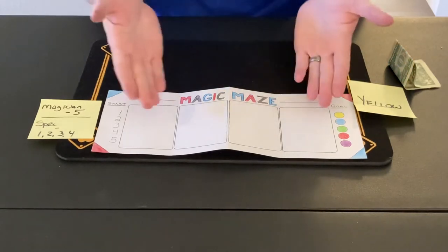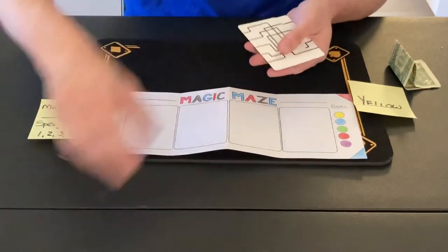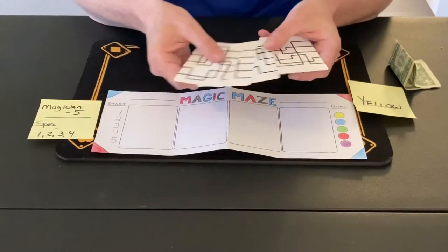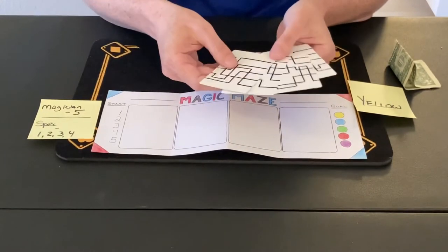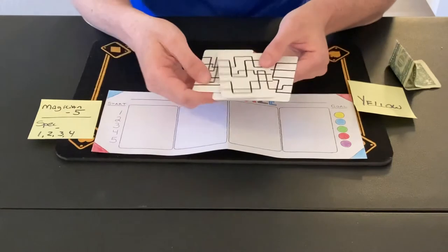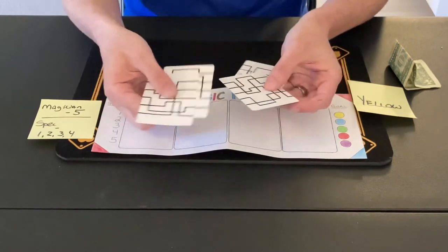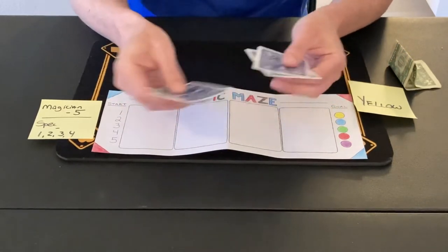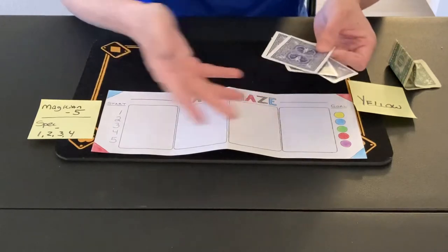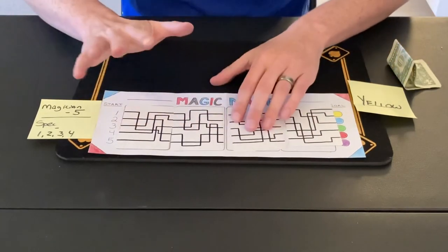Just to make this easy to remember, I'm going to write this down. The magician — that's me — gets starting spot five. The spectator — that's you — gets starting spots one, two, three, and four. So obviously your odds are much better than mine of being on the correct path that leads to yellow. Now to fill in the maze, I've got these cards here. I would hand these to the spectator and they can shuffle them up, mix them up as much as they want, look them over first. They are all different — just a bunch of random lines that create a path when you put them together. The spectator can shuffle, rotate them, even turn some upside down to create a different path. They can lay them out in any order they want — completely free choice.